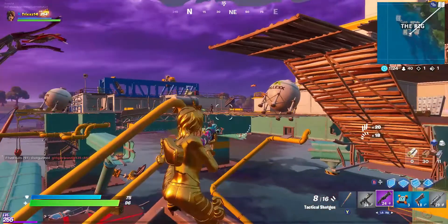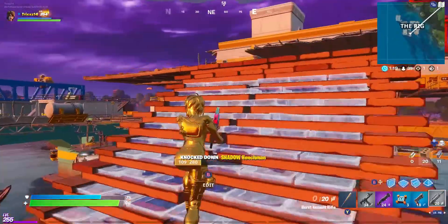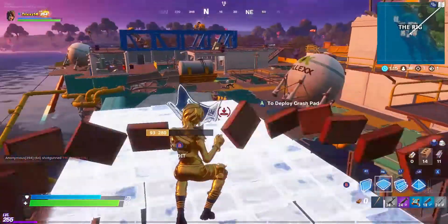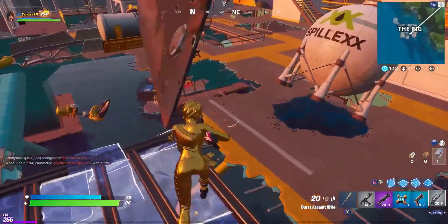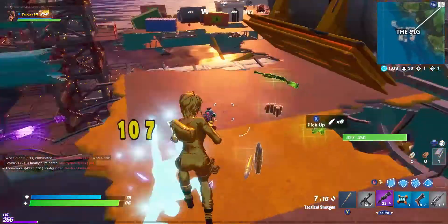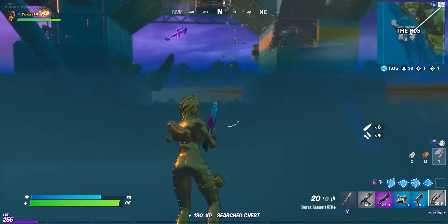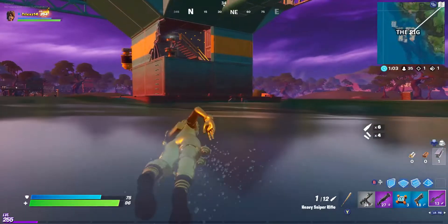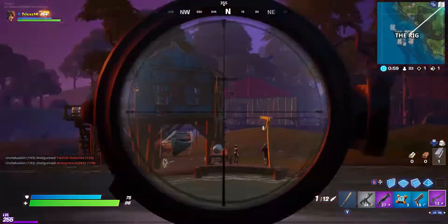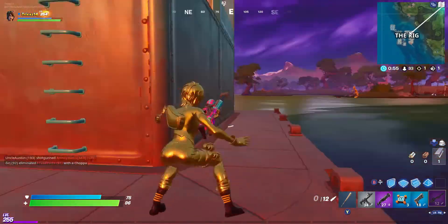Another helpful tip: if you notice you're the only one landing here, or maybe one other person lands and you eliminate them, and now you're just stuck here with the henchmen — come up to the middle and eliminate this henchman first, because he always spawns with a heavy sniper. Get the heavy sniper, then come over to this corner by the pillar, and you can get all these different eliminations on the henchmen.